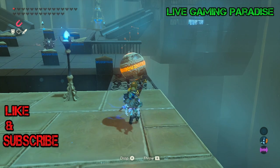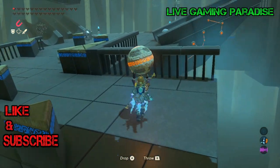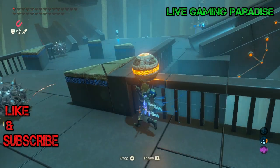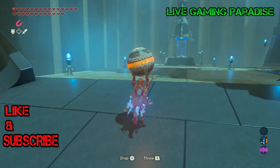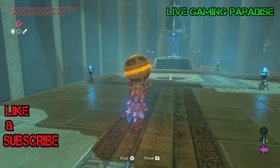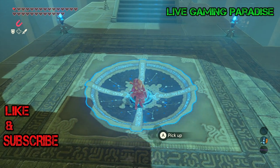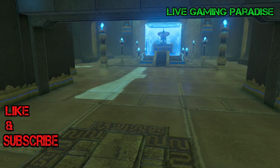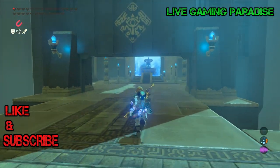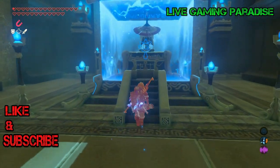Now we're going to have to deal with the spike balls, so just time it correctly — once they pass, run up and you should be okay. Don't let anything touch you because once anything touches you, you've got a quarter of a heart for this last shrine, and then you will die basically. That's it! Thank you very much for watching. If you liked this video please give me a thumbs up and consider subscribing for more content like this. Thanks again and I'll see you in the next one, goodbye.